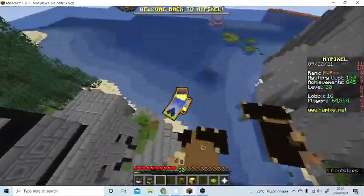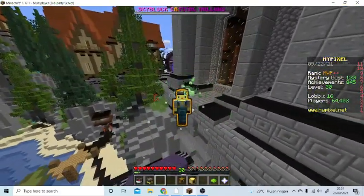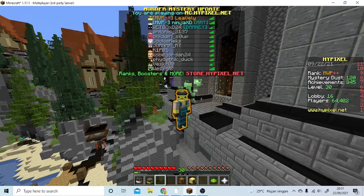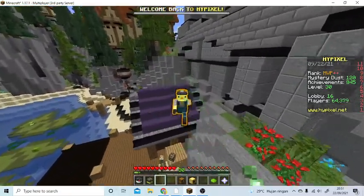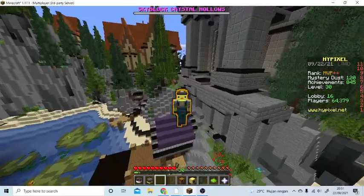So the glow effect color depends on your rank. If your rank is MVP++ it will be orange, if your rank is MVP or MVP+ it will be blue, if you have VIP or VIP+ it will be green, and if you have no rank I think it will be gray.